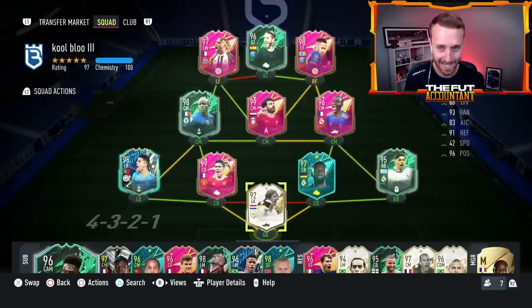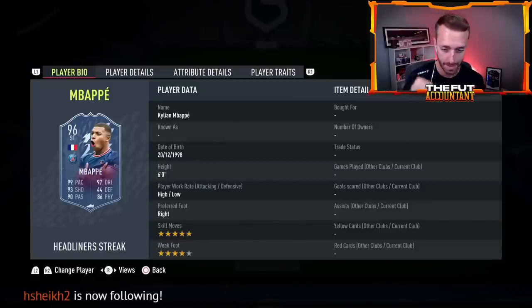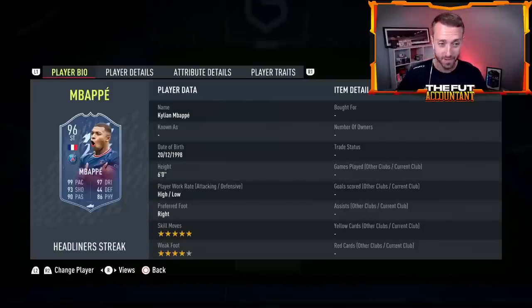Vandersar, Varane again, Salah again, Mendy, Neymar, St. Max. Sawyer, who's your best pull? Team of the Year Mbappe? Headliners Mbappe? You packed a Headliners Mbappe? That's a big pull — he was five mil at the time.